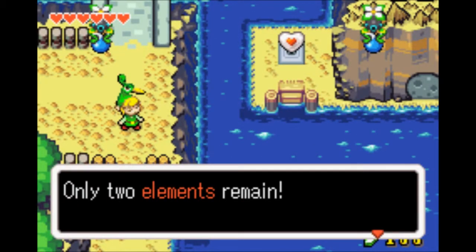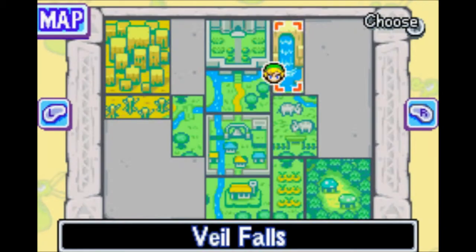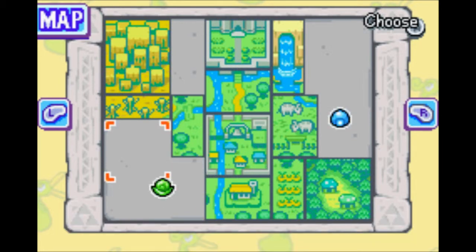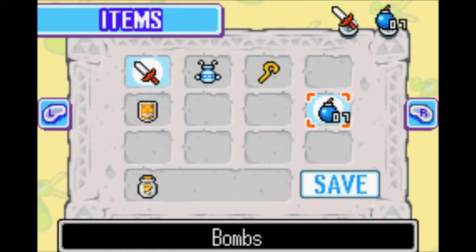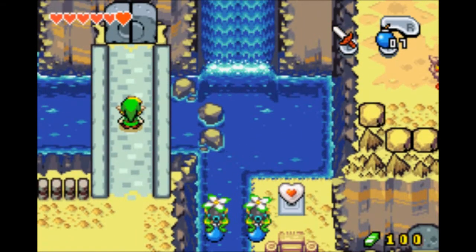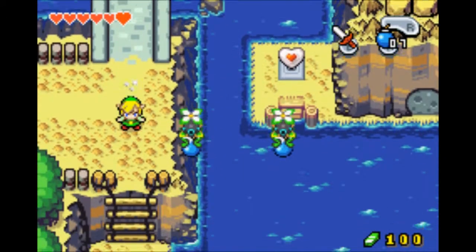We've done two elements now. Let's take another look at the map. We have the green element somewhere around here and the water element somewhere around here. I would say we try to go to the water element first because it's the closest one. Look at the size of that waterfall — beautiful, simply beautiful.